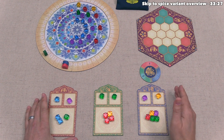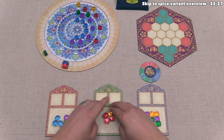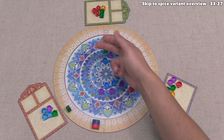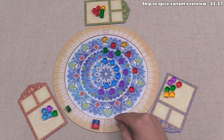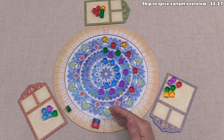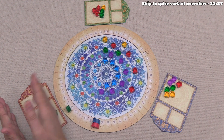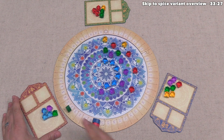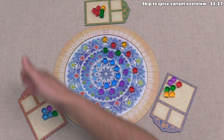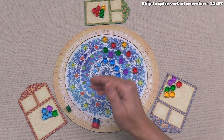End game scoring begins with each player moving all destiny spot gems down to their treasury. Then, starting with the player with the least points — ties broken by the younger player — players take turns placing one gem at a time onto the mandala clockwise, scoring the associated victory points under each gem as they go.